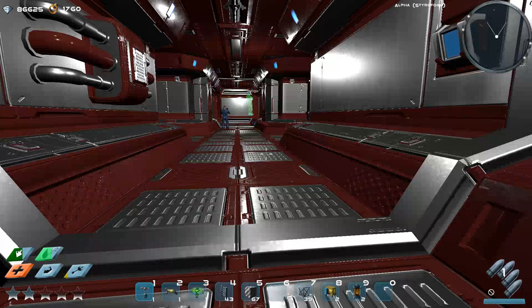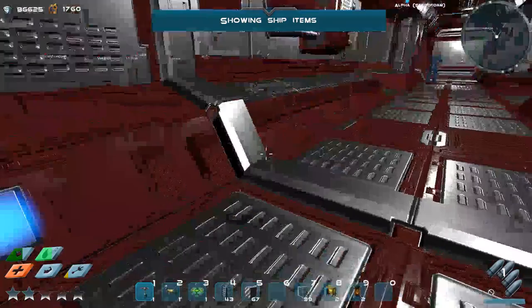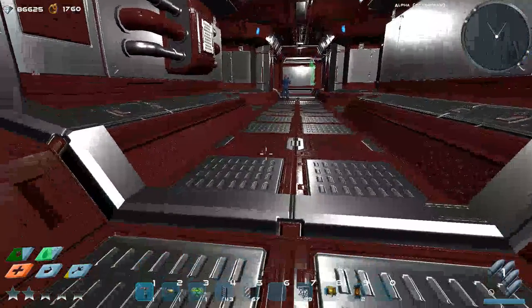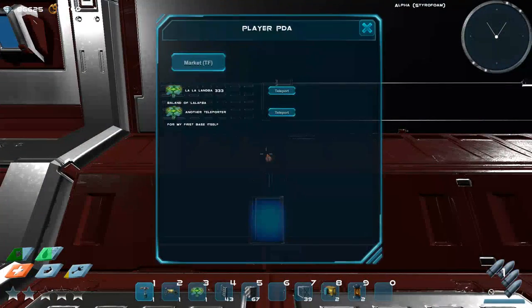Now, when you press P, the player PDA opens which has two features. This feature will always be there, and this button is a testing feature — you can open the market anywhere, so you don't have to come to the space station. If you're on an asteroid or somewhere, just use this to test the market feature.